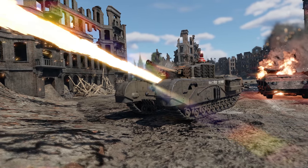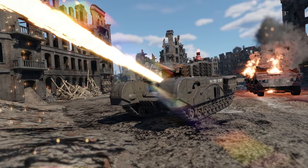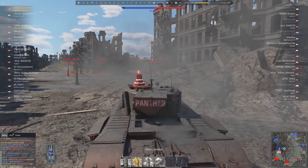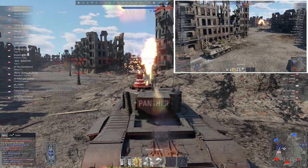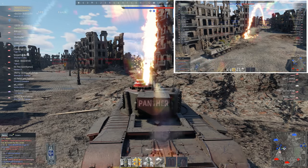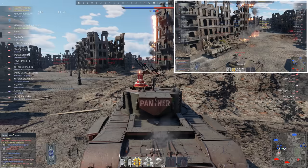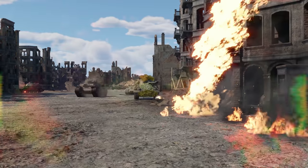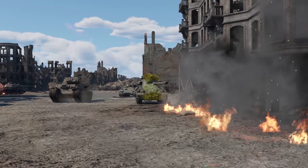Some believe that flamethrowers are just a nice addition to the main caliber, but Axelmax can certainly show it's not. Just look at them standing there safely behind a hill of rubble, spraying the enemy with fire. As expected, one roasted M36B2 coming right up. Seems like they didn't even realize what was going on.